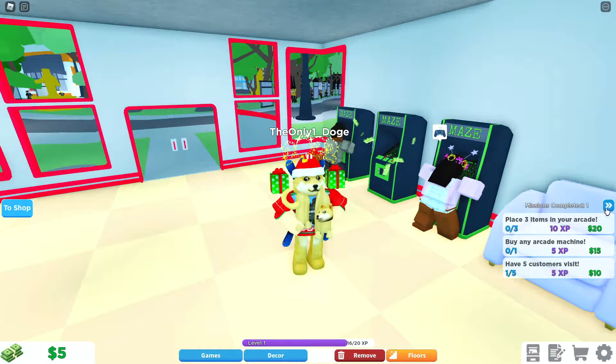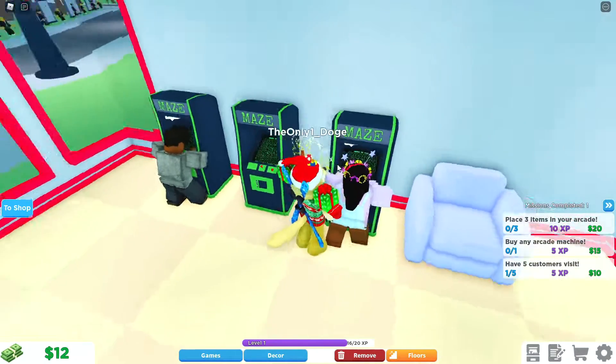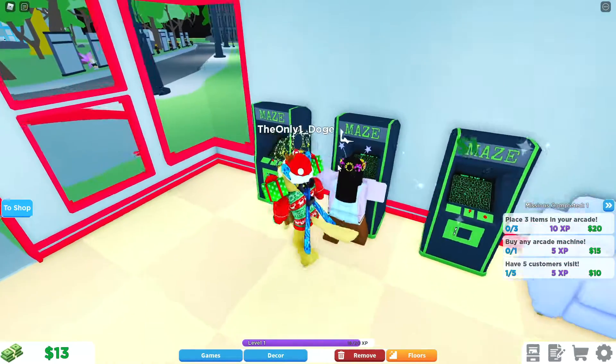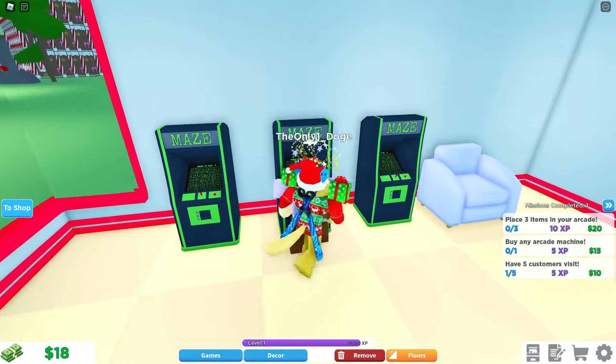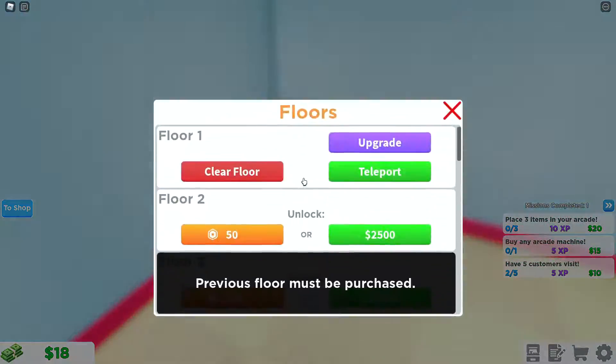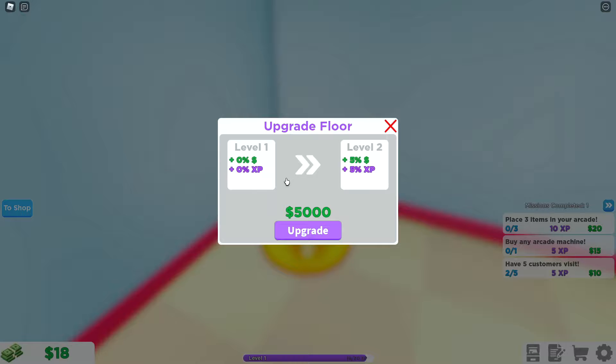At the moment we've got two customers and some money to collect from this machine. We've got to make sure we collect up all the money because it looks like it's got a seven dollar limit. We've also got floors — we can buy a second floor or upgrade the first floor for 5,000.